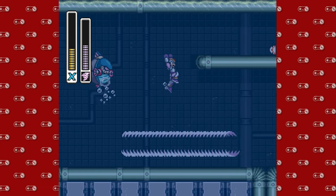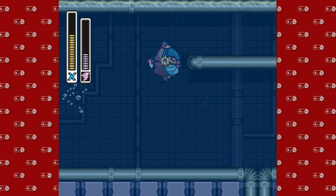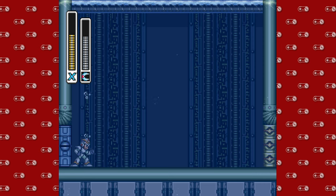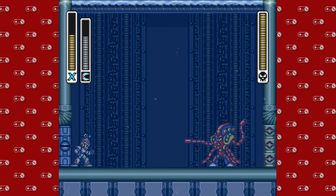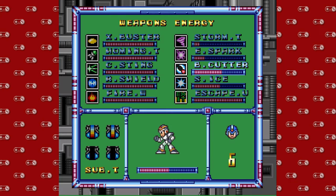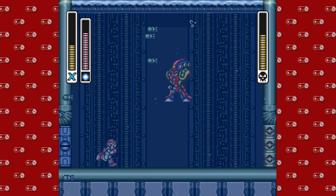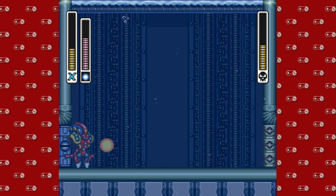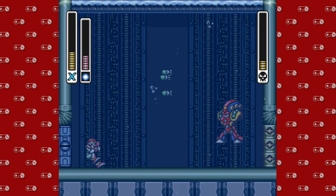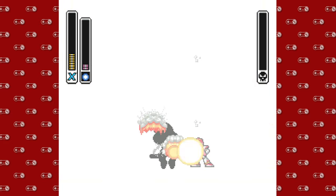Now that we're underwater it's definitely gonna be Flame Mammoth. We have these sucker fish — I was trying to use my X Buster but accidentally burnt through a ton of my Storm Tornado, which was not cool. I wasn't able to show this off the first time I fought Launch Octopus, but now I can. If you have four boomerangs and you hit it, you can knock its arms off. That prevents it from doing the whirlpool attack where it posts up in the middle of the screen and sucks all your energy. Get your Rolling Shield out and use it to rebuff those missiles.